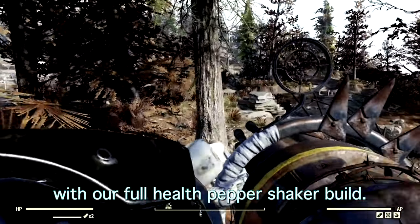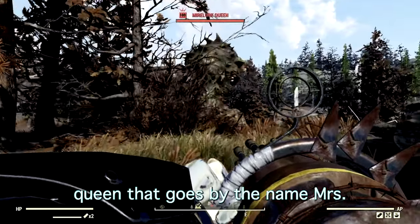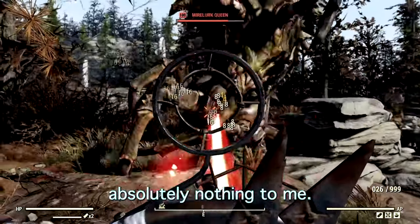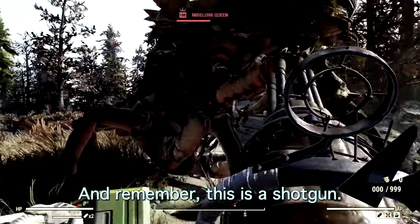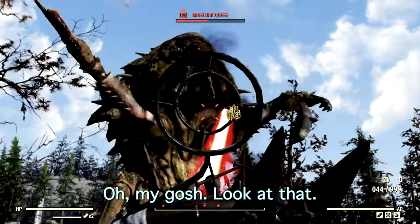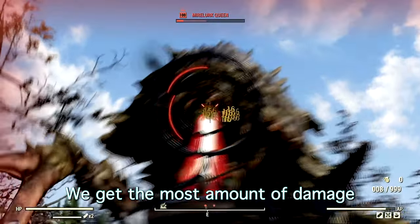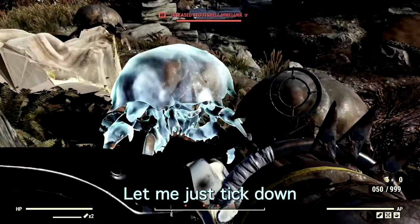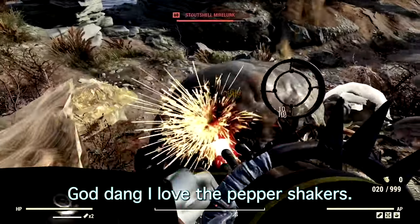For our first demonstration with the full health Pepper Shaker build, we're taking on the level 100 Mirelurk Queen. We're going to cripple her legs so she can't do anything. Look at that damage! And remember, this is a shotgun — the closer you are the more damage you do. Now that she's crippled we're blasting her in the face and just like that the Mirelurk Queen is no more.